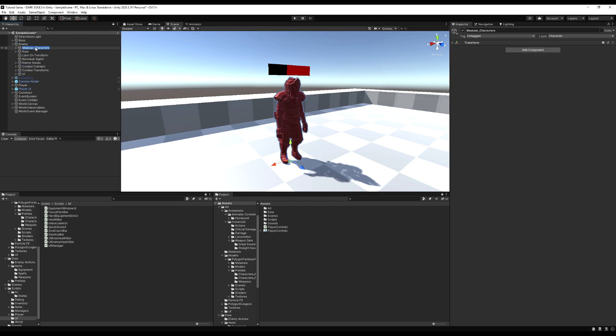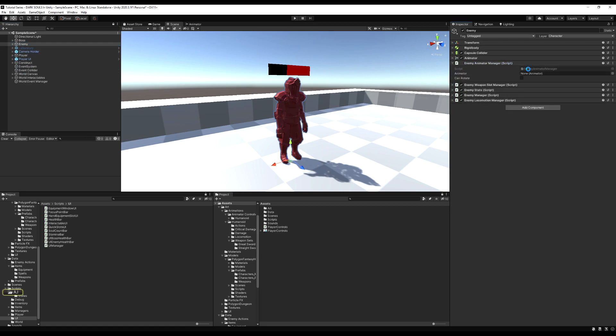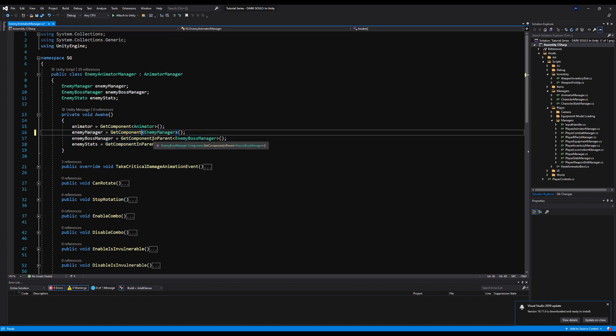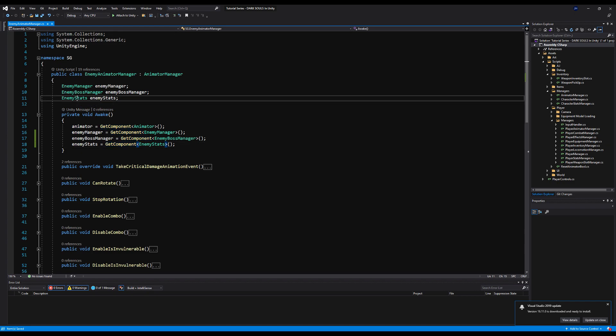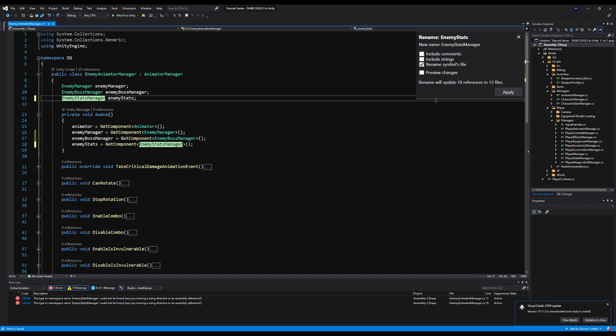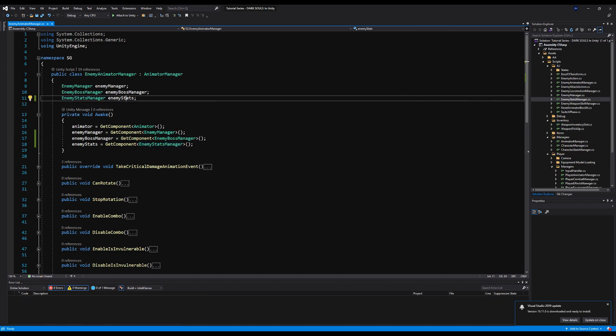I'm going to rename the modular characters to 'model,' because this is really where an enemy's model sits. I'm also going to open up these scripts and do the same thing we did with our player — go through and change everything from GetComponentInParent or GetComponentInChildren to just GetComponent. So all the main function scripts like StatManager, CharacterManager, BossManager will be GetComponent. I'm going to change EnemyStats to EnemyStatsManager and right-click to rename EnemyStats again to EnemyStatsManager.